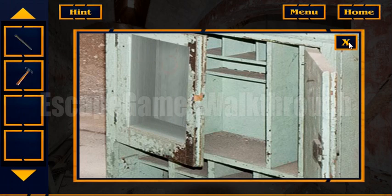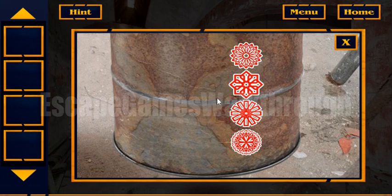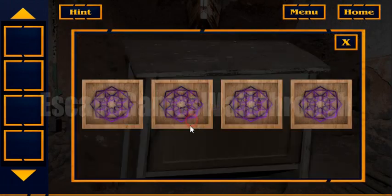Here we have got a chisel. Now let's use this chisel and a hammer on this barrel. So here we have received another hint of different stars. Now let's go to the first screen and use these shapes.